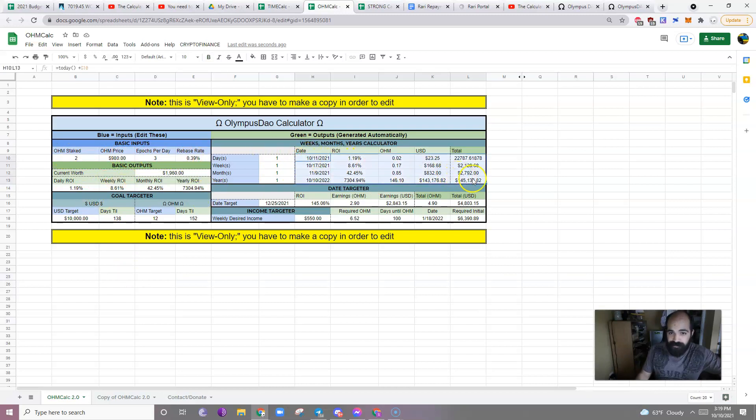Here, same thing — green stuff, don't touch it; blue stuff, you can touch. So if you want to check, like, 15 days out because you have some purchase then that you want to see how much you would have by then, you can do that. In 15 days you would generate $379 in profit. This is not how much you would have — this is how much profit you would make in that time. You would make 0.39 OHM through the rebases, so you would make $379 in profit, and your total would be $2,339 after 15 days.